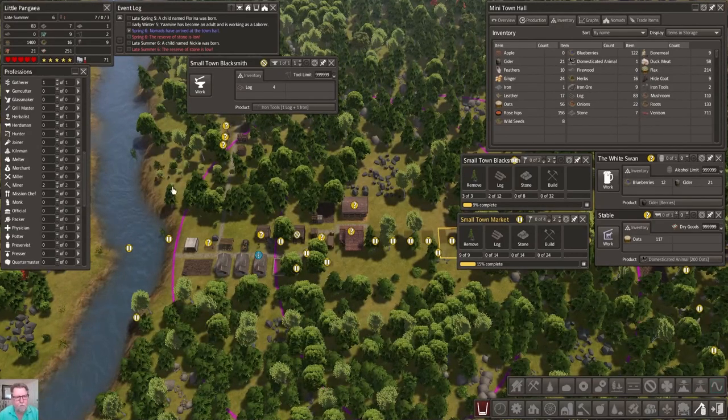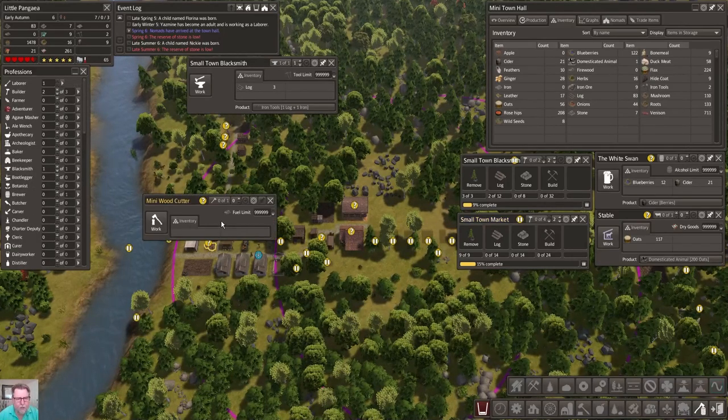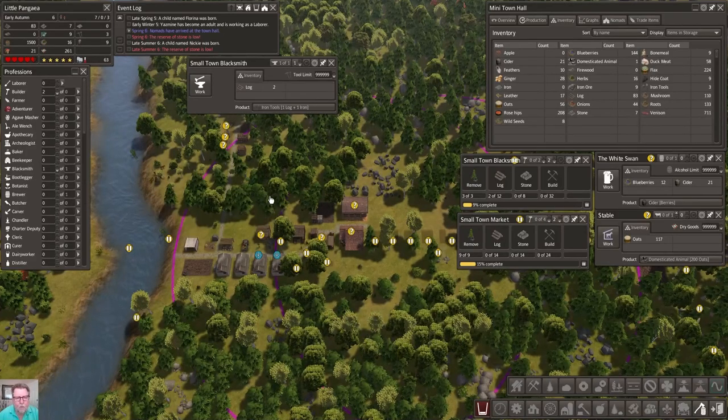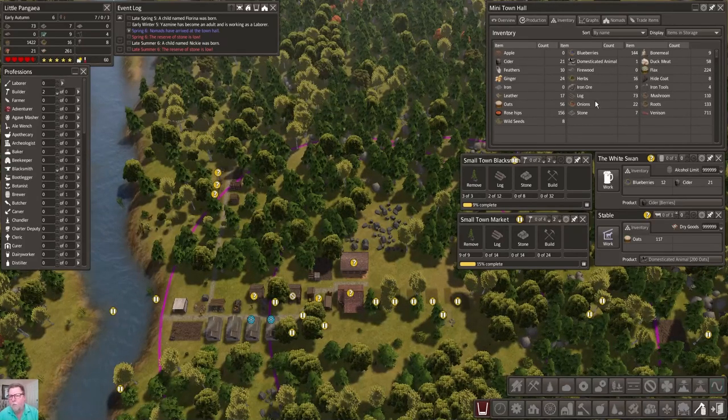The miners are mining and bringing that in. We got our stone, we need some firewood. Do we have an extra laborer? Oh my gosh, look at that - who's your daddy! Give me some firewood, we are styling. This is the way it should work. We don't need this window open. How are we doing with berries? We got 144, so as soon as we can free somebody up like these two builders, let's make some more cider.